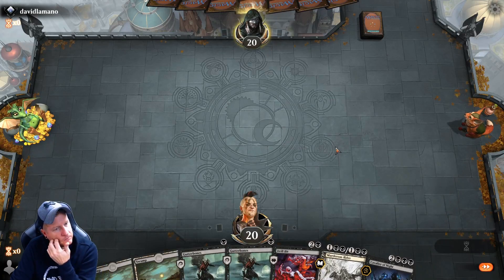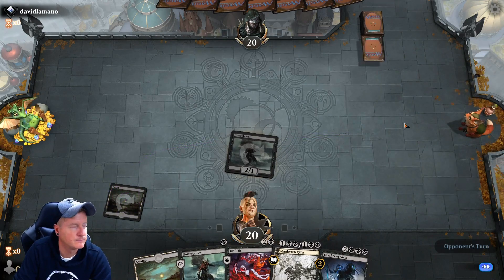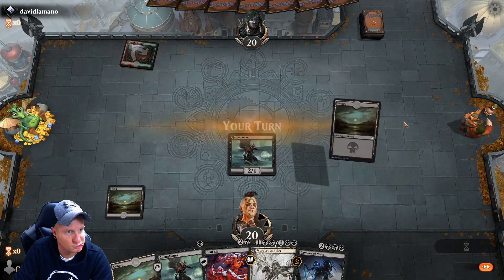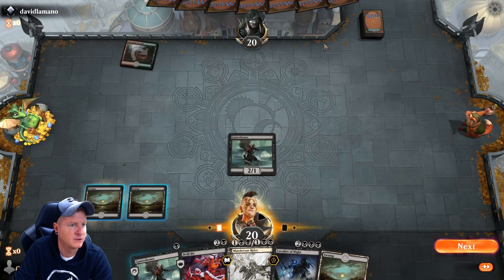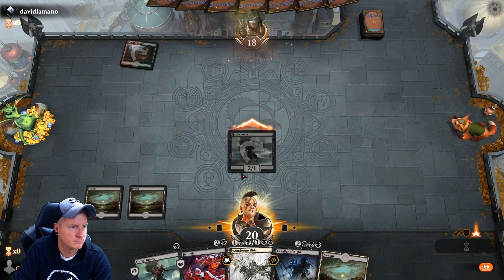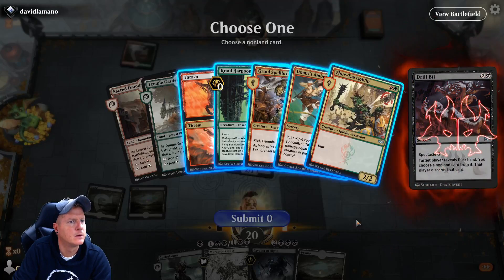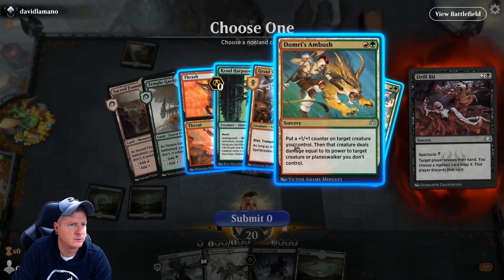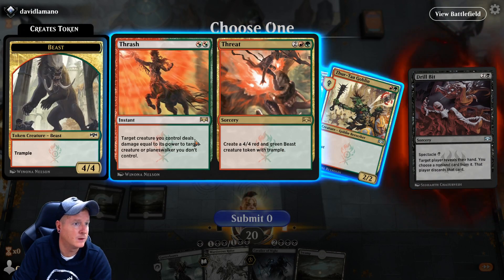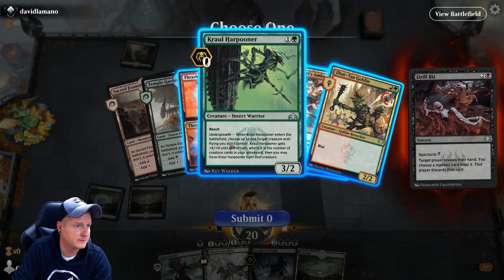Turn two Drill Bit looking good. David Alamano, good luck my friend. What have you got in that bag? Oh, fast stuff. Wow, he's got a lot of threats for us.